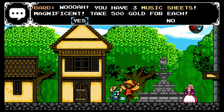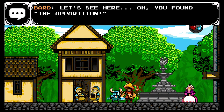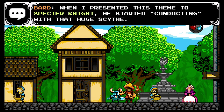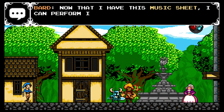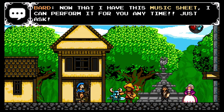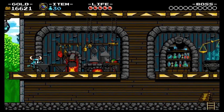Let's start at the bar. "You have three music sheets. Magnificent! Take 500 gold for each. Wonderful!" Oh, you found the apparition! "When I presented his theme to Specter Knight, he started conducting with that huge scythe. I'm glad I ducked out of the way in time. Now that I have this music sheet, I can perform it for you anytime. Just ask."